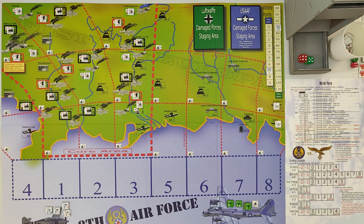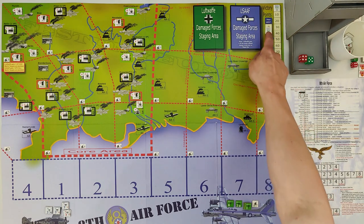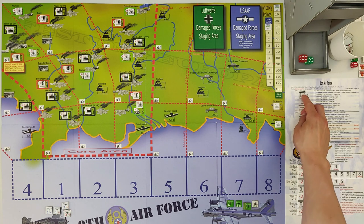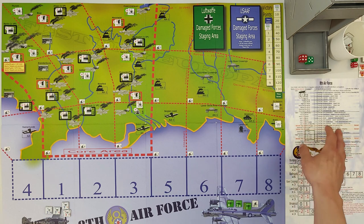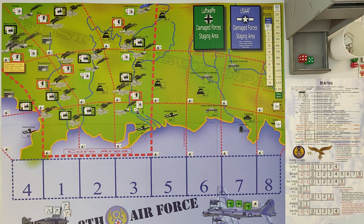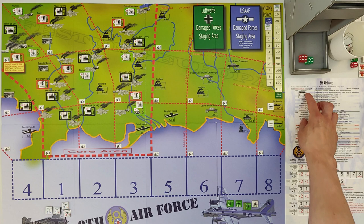Let's start with setup. First, take your victory point counters and put the zero-zero on the zero track. Then take your turn counter and put it on January 1943 — we have our calendar here. Once that's done, put out your active bombing campaigns. We're currently on a submarine base campaign, as shown on the calendar.